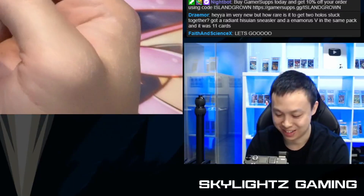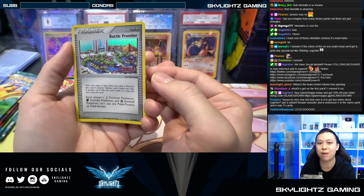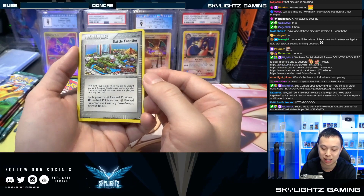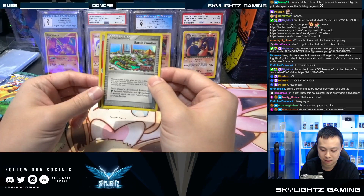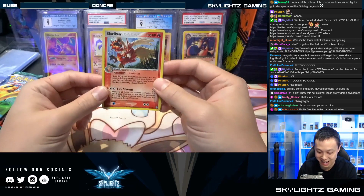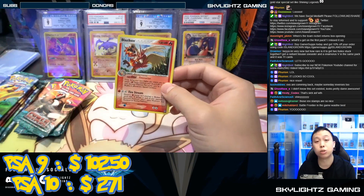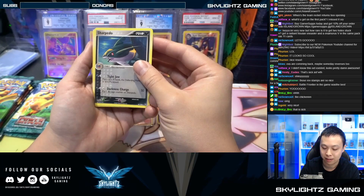Oh look at this - Battle Frontier reverse holo! Why couldn't it be a Charizard? Battle Frontier reverse holo, dude. They just don't make reverses the same way they do nowadays, man. They don't make it as good as they did back in the day. Look at that. Blaziken holo! Okay, beautiful. I thought it was Charizard - I think these might be the only two fires we could get.